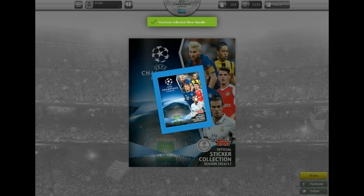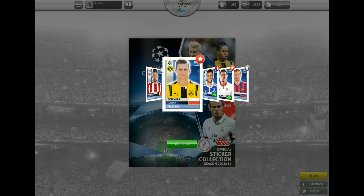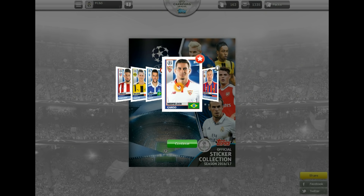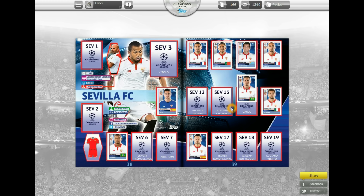Here are our trades indicated by the 2 cards, and stars mean needs. Our first need is Piszczek of Borussia Dortmund, and heading on, Ganso of Sevilla is also a need. Let's get that first pack stuck into the album — of course it's done automatically — another 2 closer to our complete collection.